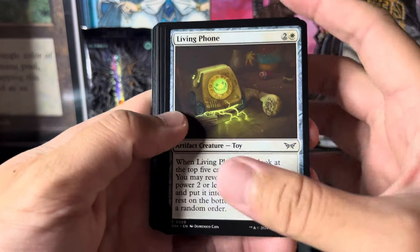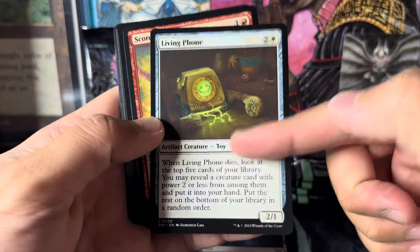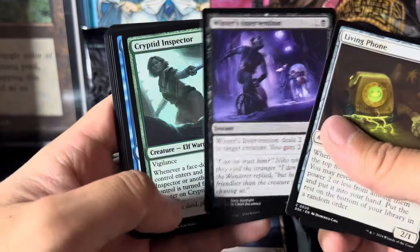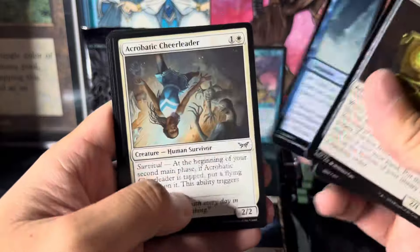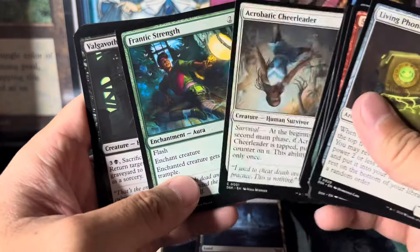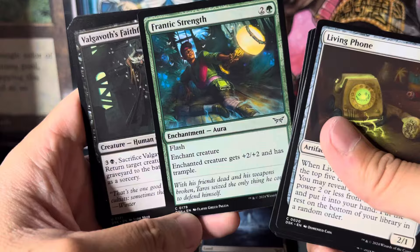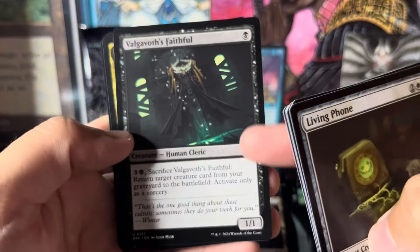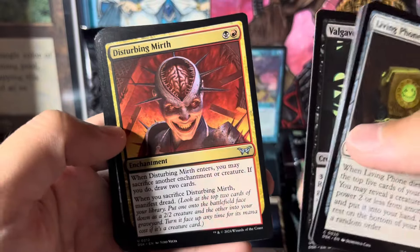Living phone — this new creature type is a Toy, very interesting. I don't want to spend too much time on commons and uncommons. Whoa, so there's the commons and we're on to the uncommons now — a one-drop, maybe some shenanigans.